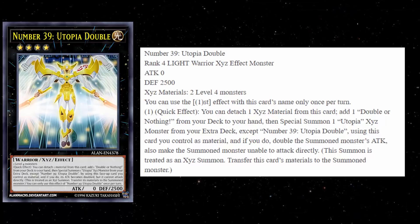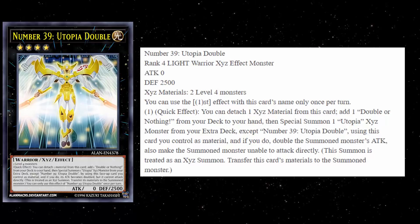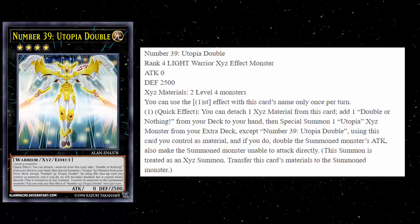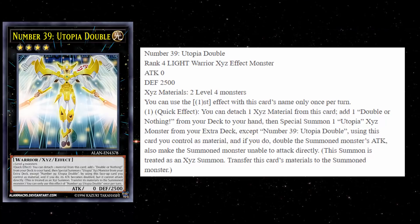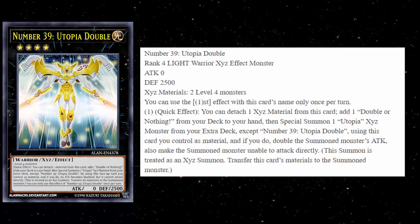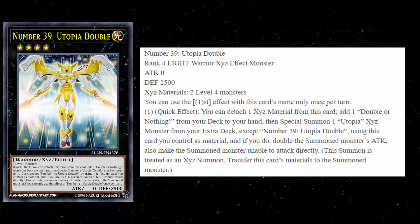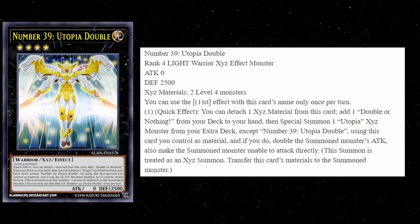The XYZ Materials are just like the regular Utopias — just two Level 4 monsters — so it's going to be very easy to make in a Utopia-based deck. You can only use the first effect as a hard once per turn, and honestly I was kind of surprised because I feel like this effect could be a hard once per duel — it's honestly that strong. This is a quick effect, by the way.